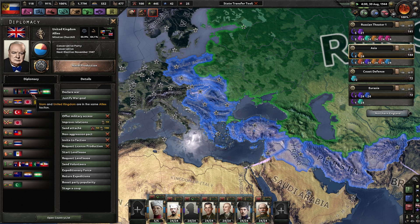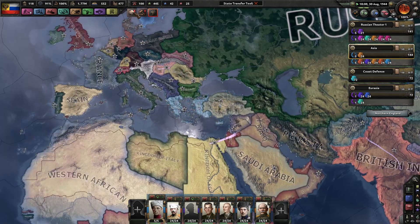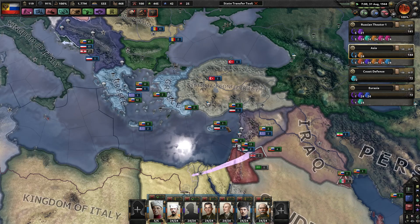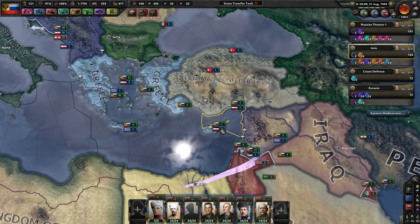I wish I could send a diplomatic insult, like in Europa Universalis 4 — send an attaché, volunteers. There's nothing like that in this game. That's disappointing. I wish I could send an insult and say 'you should declare war on me, your soldiers are garbage.' But no, there's no such thing.